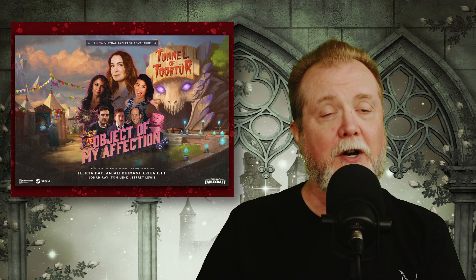A new one-shot adventure has been released for the Fablecraft VTT, called Object of My Affection. It was created by Felicia Day, features a carnival location and theme, and it includes voice acting from Day, Jonah Ray, and other voice actors. The Tales of Fablecraft software is available for free on Steam and is available for both Windows and Mac. Object of My Affection is available for $9.99 from the Fablecraft in-game marketplace.